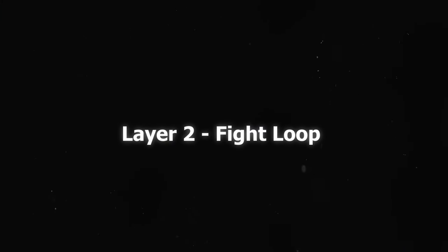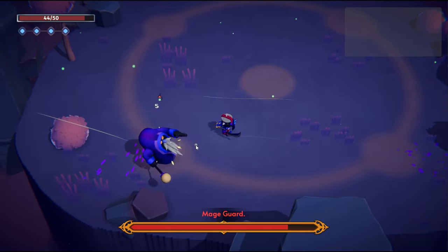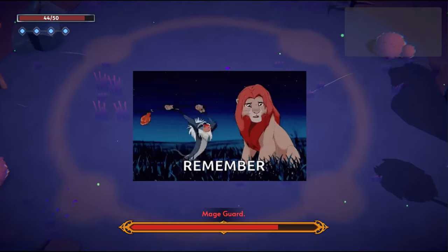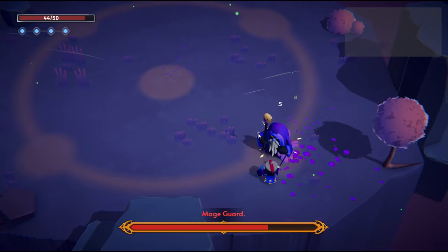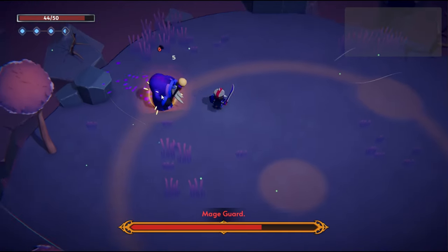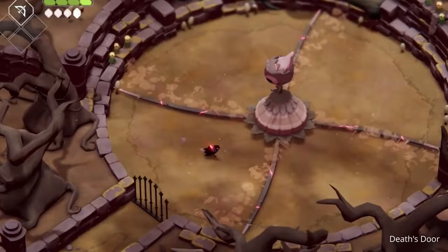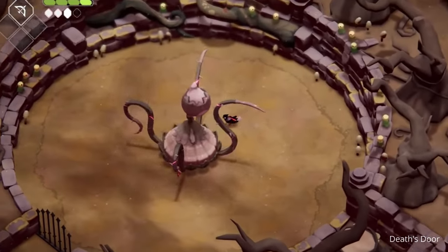Next, decide on the fight loop. In boss fights, the boss usually only has a few limited attacks which are repeated over and over. The idea behind this repetition is to help the player remember these patterns and plan how to handle them, especially in a fast-paced fight where they have a few seconds to react. One simple approach would be to have a stationary boss which does those sets of attacks over and over — it works and can be fun as well.